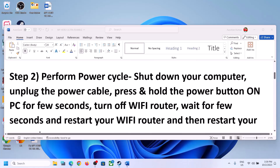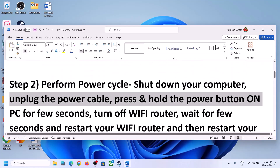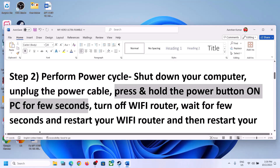The next step is to perform a power cycle. To do this, shut down your computer first. After you shut down, unplug the power cable from the computer. Then press and hold the power button on your computer for a few seconds — this will discharge static electricity from the computer.